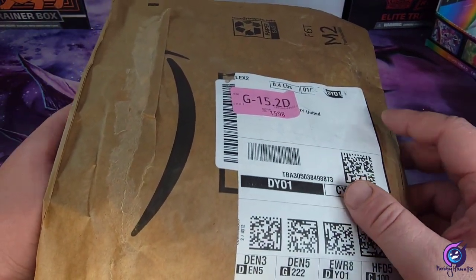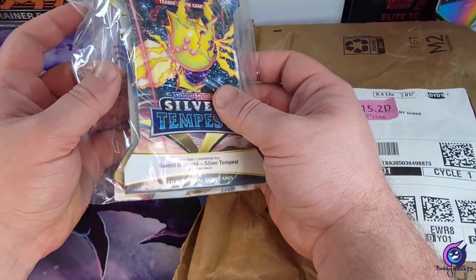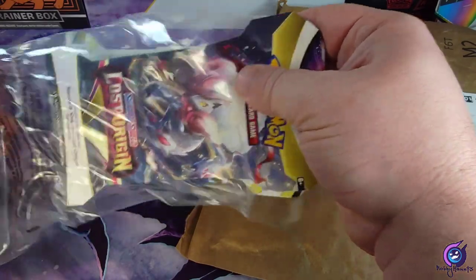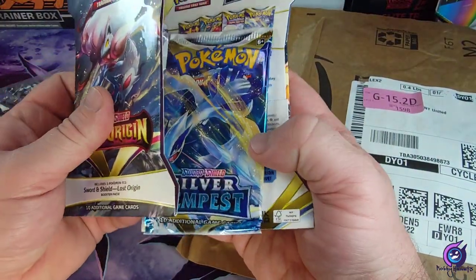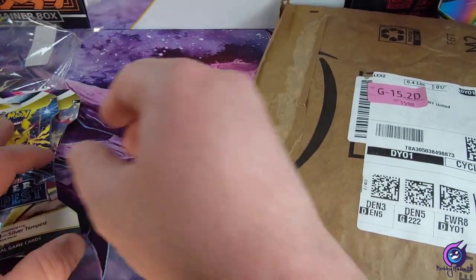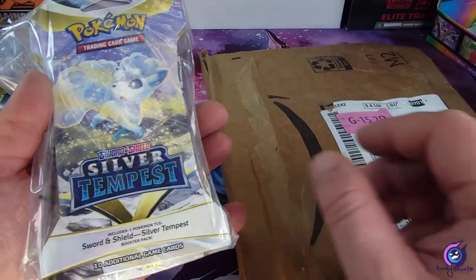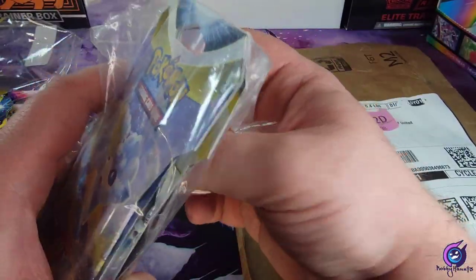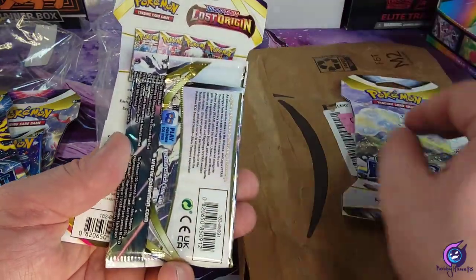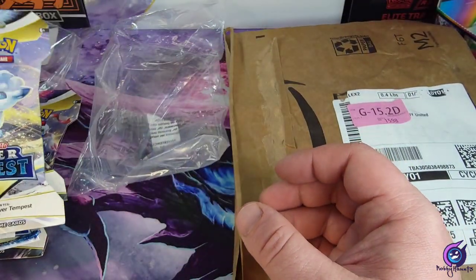I ordered two of them, so there should be two sets in here. All right, the first one is definitely not Sun and Moon. We got two Silver Tempest and one Lost Origin. I just want to see what the second one is going to be. All right — another Silver Tempest, another Silver Tempest, and another Lost Origin. So we got four packs of Silver Tempest and two packs of Lost Origin.